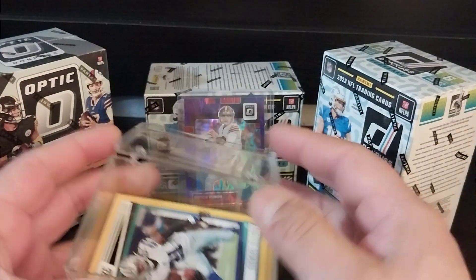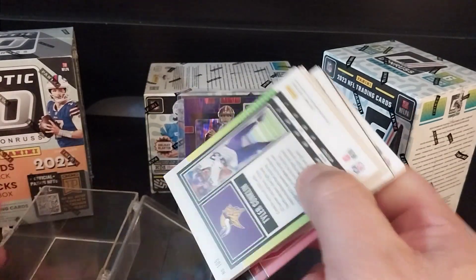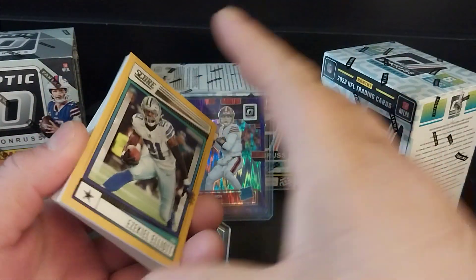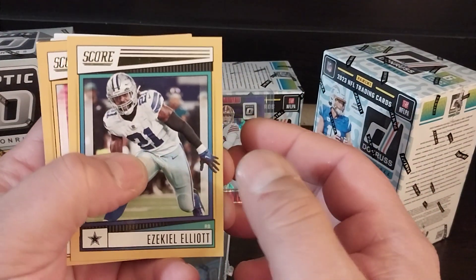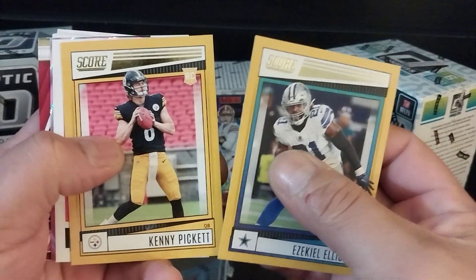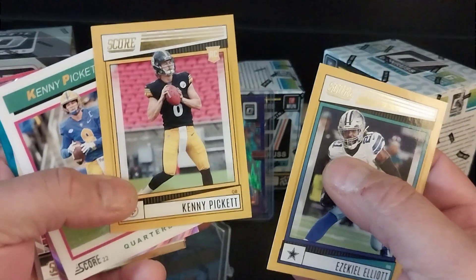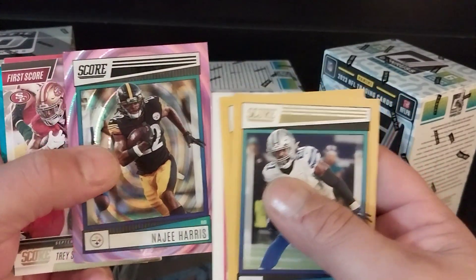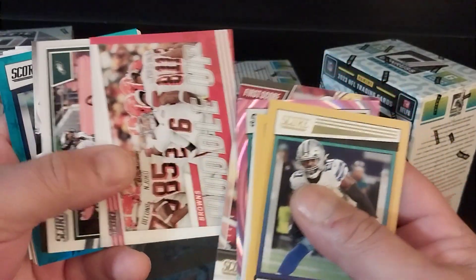I also wanted to show you guys this new Score that came out. They're not too bad, but I really don't like the frames on them — they're basic frames, nothing very elaborate or exciting. But Donruss is killing it. I did pull a Kenny Pickett rated rookie, another Kenny Pickett in gold, and a regular Kenny Pickett. I also got a patch card — Trey Sherman.